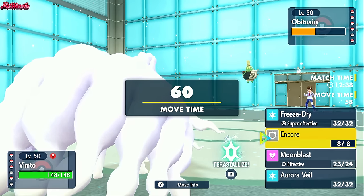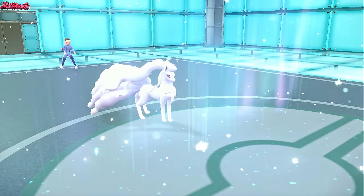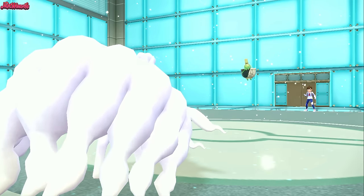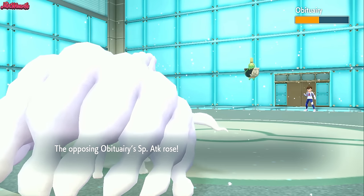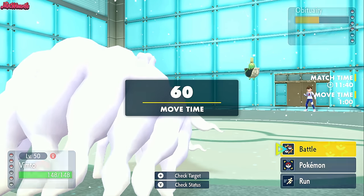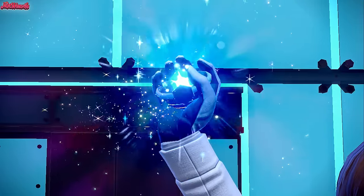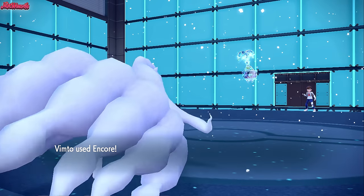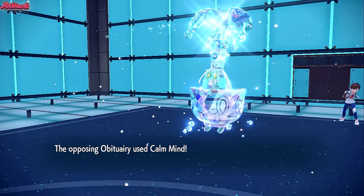I'm assuming they'll go for a Calm Mind, so we go for Aurora Veil. They do stay in and they do Calm Mind, which is great — this gives us an Encore opportunity. We've got Aurora Veil up, Stealth Rocks up, and Sticky Webs up and they are there for good. Let's go for an Encore now and lock it into Calm Mind. They're going to Terastallize — the fact that they're not Terra Ghost means Gumshoes can come in. They Terastallize into Water type, which is interesting considering a Freeze-Dry Pokemon is on our team. We go for Encore, locking them into Calm Mind. They go for Calm Mind.